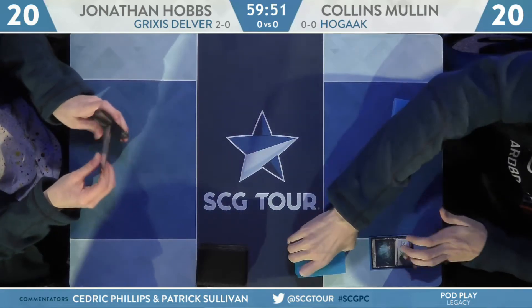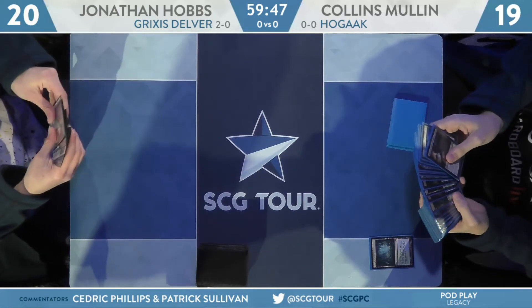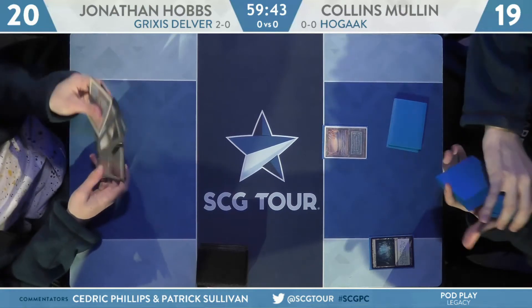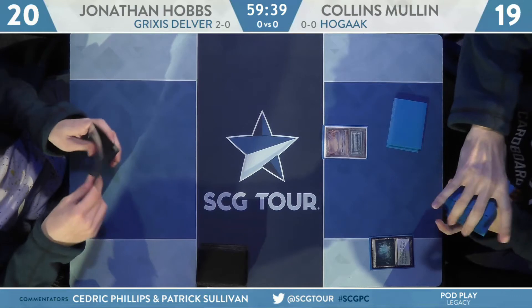Unfortunately for Jonathan Hobbs, we see who's on the play. Really bad news. Step one for Hobbs in this matchup is winning the role, and that did not happen. An Underground Sea off of a Misty Rainforest means Collins Mullen will be at 19.